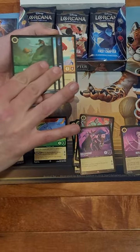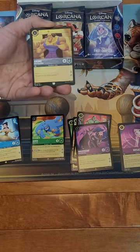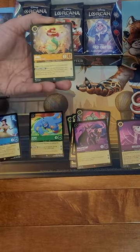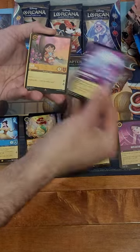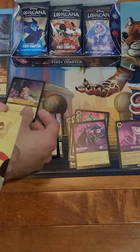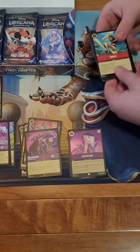Goofy in the wingsuit again - is that your favorite card? You keep seeing him. Skipping through these commons - Ariel, Cronk - that's a super rare Ariel, that's good! And a super rare Marshmallow.